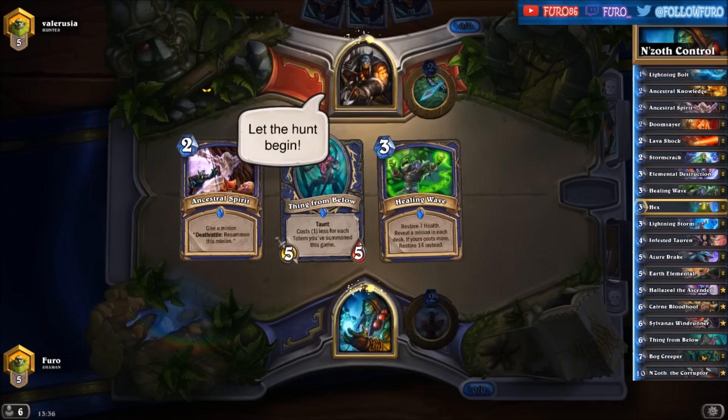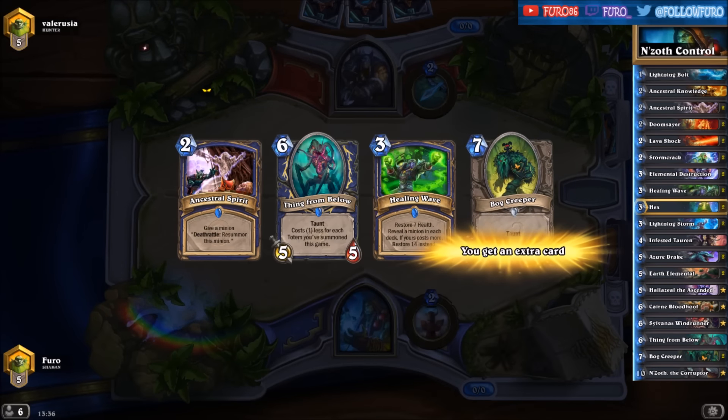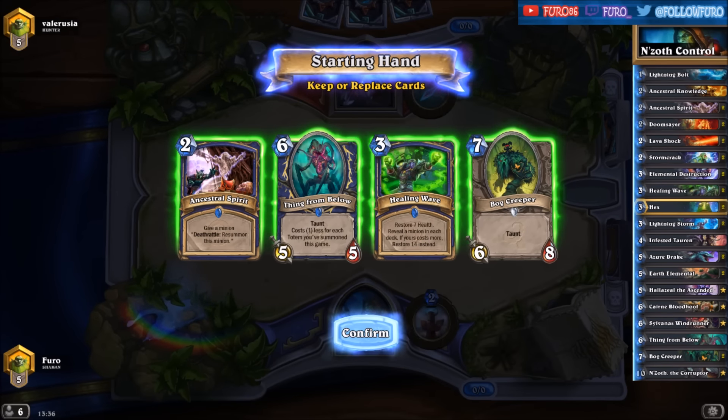Hello guys, how are you doing? I recently needed to play a Shaman quest and I was looking for some new fun Shaman decks, and I found the deck made by Striveco. He is playing an Enthus Shaman deck. The deck is pretty strong — currently I'm 5-0 with it. As you can see in the decklist, we are using the Ancestral Spirit on the Shamans to create even more Deathrattle minions.